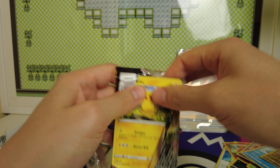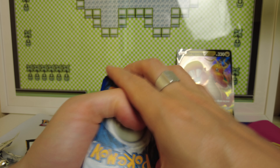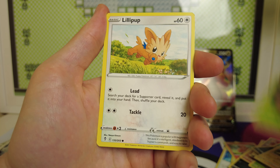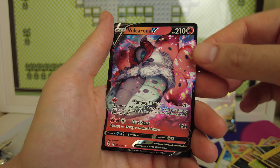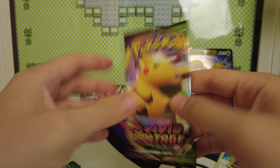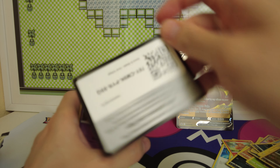Now I'm going to open Evolving Skies — a set that actually has some good pulls. The price of Evolving Skies is kind of good; it never really tanked below 130, it's always over 130, which just underlines that it is a good set. Not as good as Eevee Heroes, but still a cool set. And we have a Volcarona — interesting!